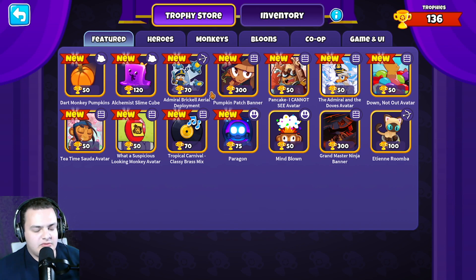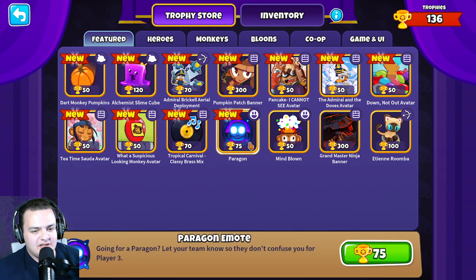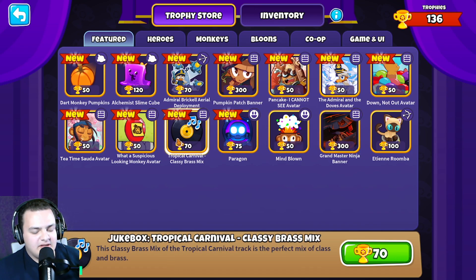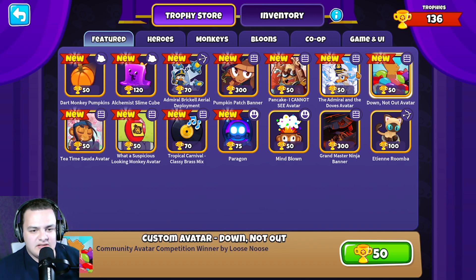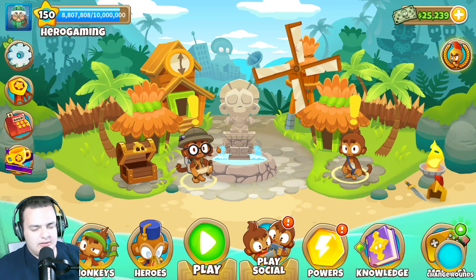There are some new trophy store items. A few of them are going to be emotes, there's new music, and the winners of the community competitions appear to be featured. Otherwise there isn't anything that grabs your attention too much.